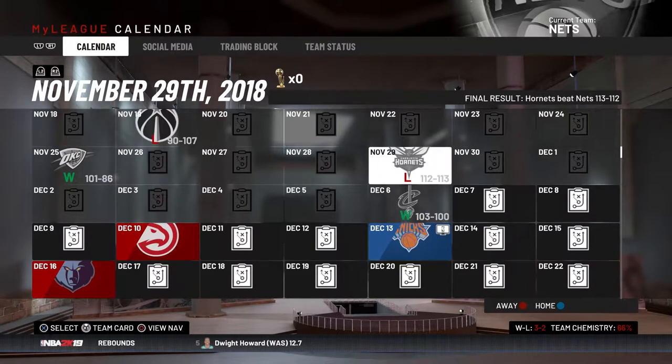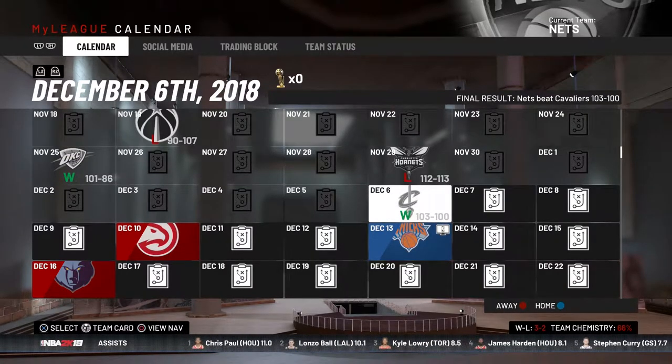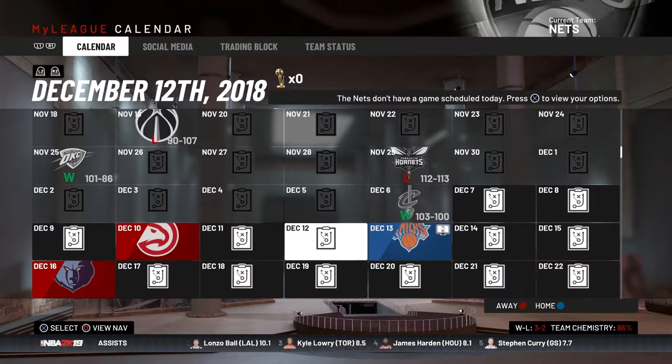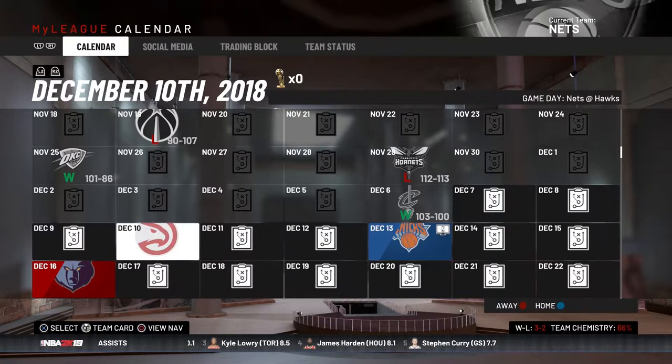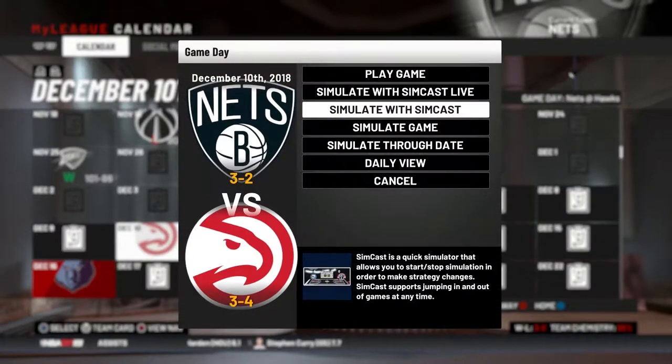Their first game with the team was easier than I thought. I lost to the Hornets by 1 in a simulation game, then beat the Cavs by 3 — that was a nail-biter. Unfortunately the computer wasn't working properly when I recorded it. We're going to be playing against the Knicks, but first we'll fast forward and sim against the Hawks.